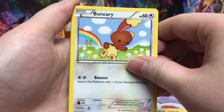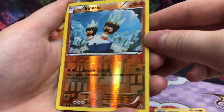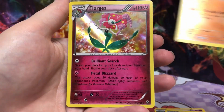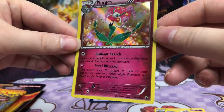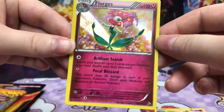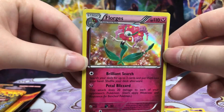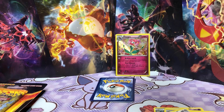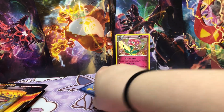Why is this bunny showing us its butt? We got a Binacle and oh, a Florges — I don't know how to say that at all, but she's very, very fancy looking. So I opened two of these packs in another video; if you haven't checked it out, it was posted right before this video. Spoiler alert: I ended up pulling two holos, so the fact that we're pulling another holo is pretty good.